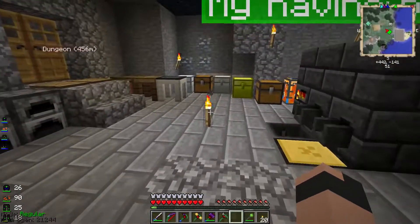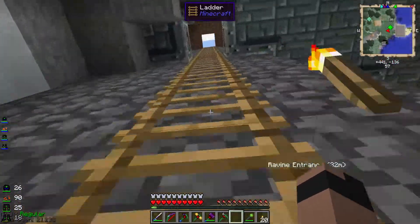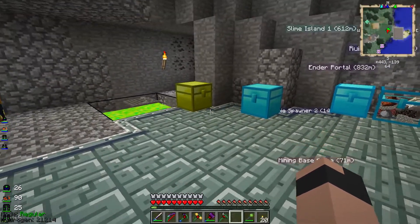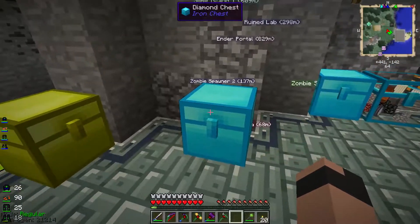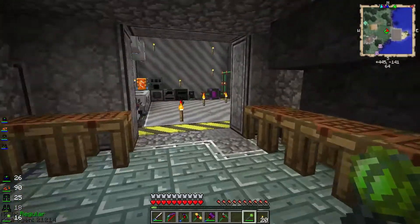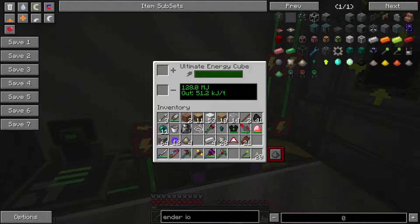Now I need to make another one of these and put it downstairs so I can instantly transfer outside as well. I can make three of these. I'll put one inside the base, one down near the deep dark mine, and then I can just use the staff of traveling to go wherever I need to go. I don't know how to charge it — oh, it's RF. I should be able to just throw this in here and it should charge.